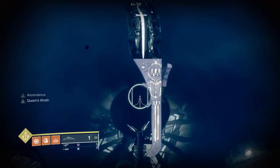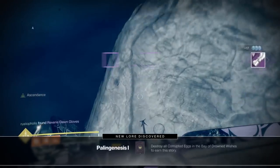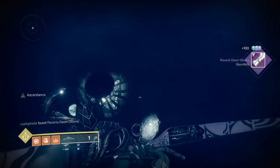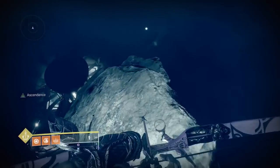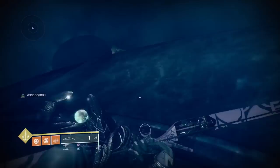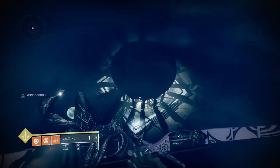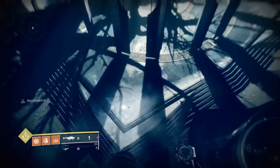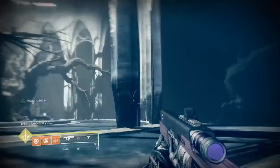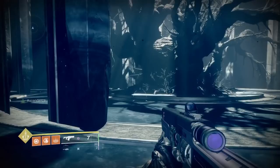Don't forget — with every ascendant challenge there is a time challenge you can do to get more entries in your triumph book. There are different challenge names for each of the ascendant challenges, so the faster you do it the better chance you have of getting that triumph. It doesn't tell you exactly how fast you have to be, but I did it last time just by running straight through as fast as I could and melting the boss.